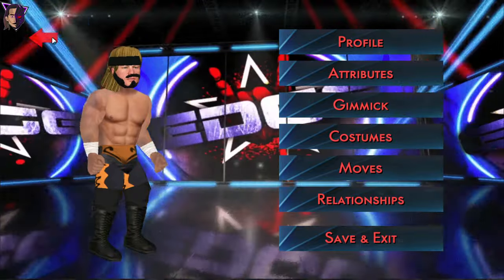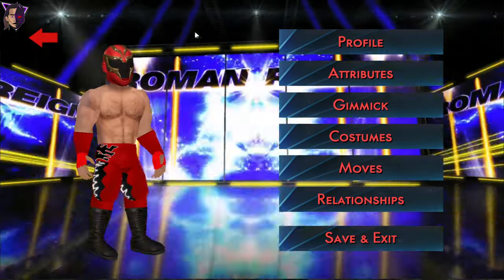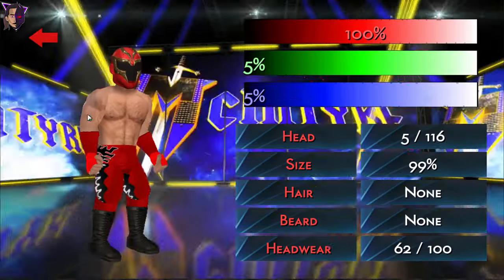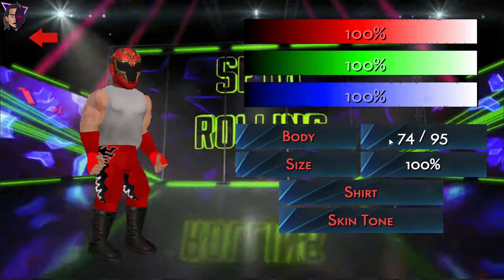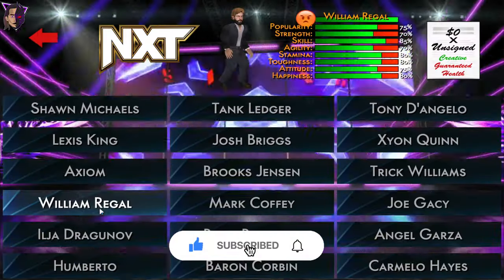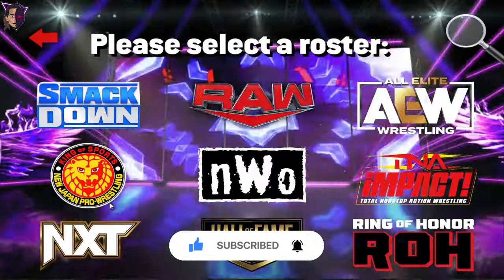Maybe I'll add him later in the future. Next is Axiom — I'm sorry if I'm saying it the wrong way. Here is Axiom's attire, let's give him a t-shirt. Axiom is ready. And William Regal — he should be in the Hall of Fame as he is not a part of NXT right now.